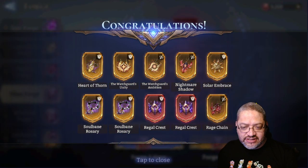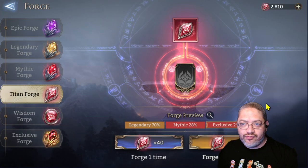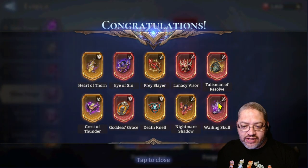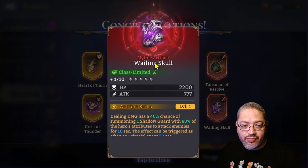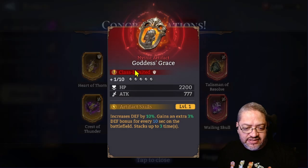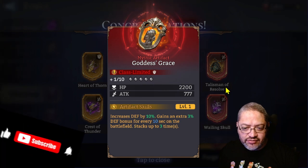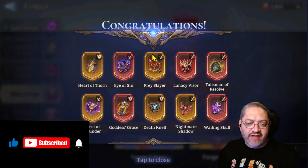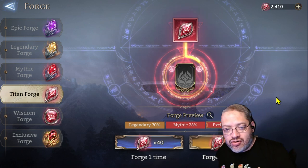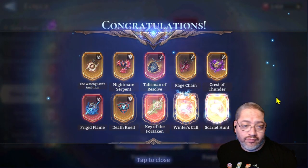We got two Regal Crests — nothing else to say, on my level for this account. On this one, oh, we got a Willing Skull — that's good because I'm still upgrading my second one. Talisman of Resolve — I think I finally got mine to 25. Then there's Goddess Grace, which is getting more play now because it increases the defense of your units and we have defense-scaling heroes that can also wear it.